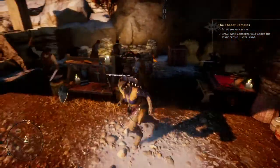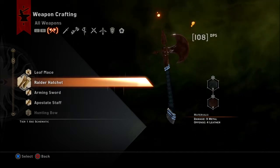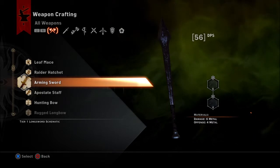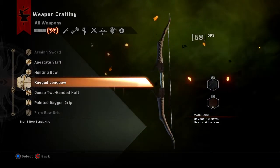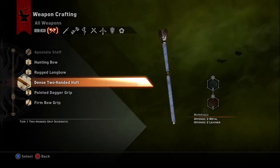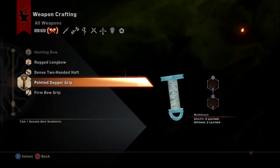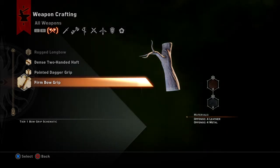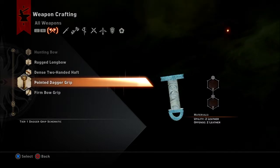How about craft weapons here? Can we craft a weapon? Leaf Mace, Raider Hatchet, Arming Sword — what is that? 56 DPS. Apostate Staff, Dense Two-Handed Haft — what's that for? Pointed dagger grip, Firm bow grip. This one we can attach to.